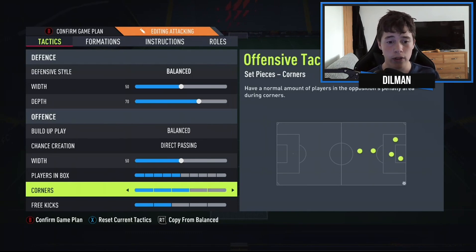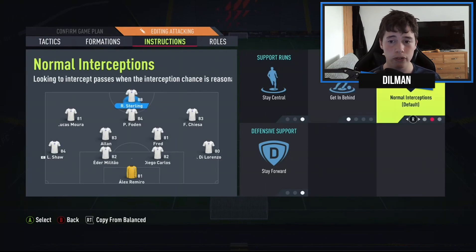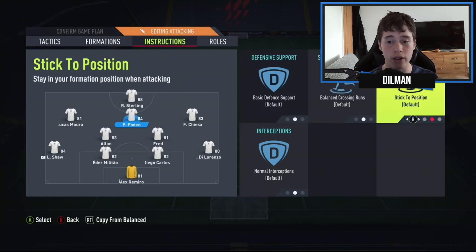Now let's move on to the player instructions. Sterling, our striker, is on his own and is set to stay central, stay forward, and get in behind. If you're using one striker, always use stay forward — he's always up there, so when you pass to him he's always available.